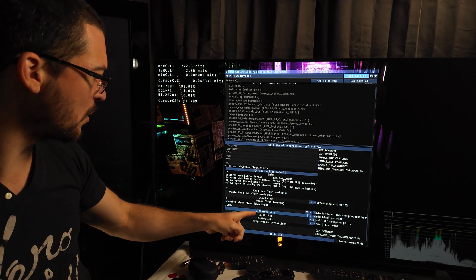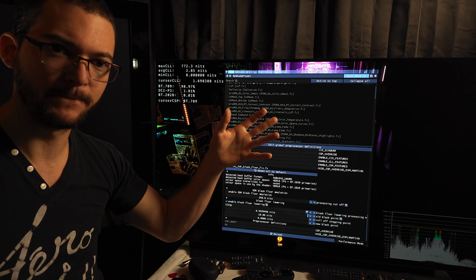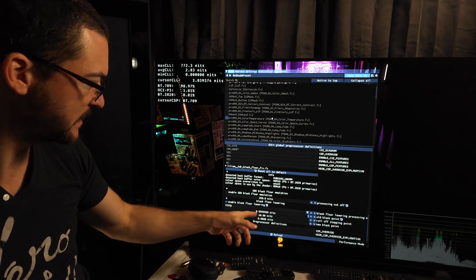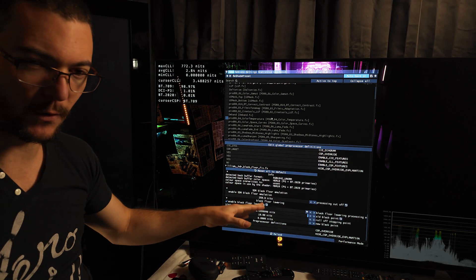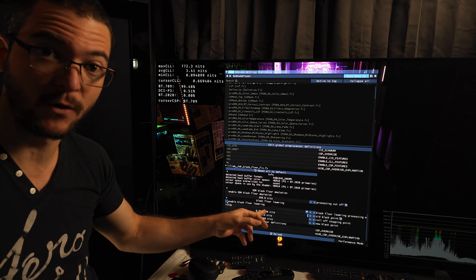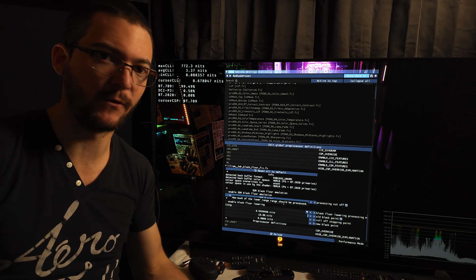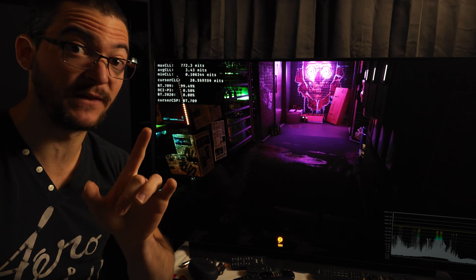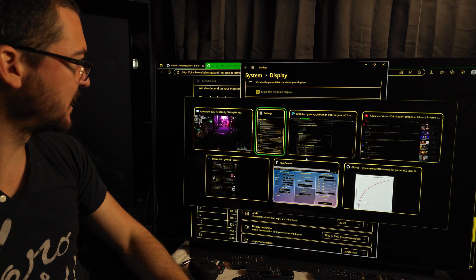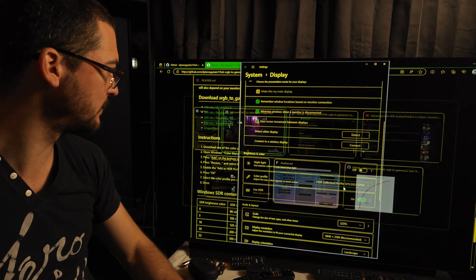Don't copy this number — this is just a number I was playing around with before this update and it's not correct, it's not gonna work well. What I would do with this fix is just enable black floor lowering and type in a number to crush what we have raised. The contrast of the image is fixed because of the gamma. Again, this is after I change the profile — just one click — this is the HDR calibration app profile.